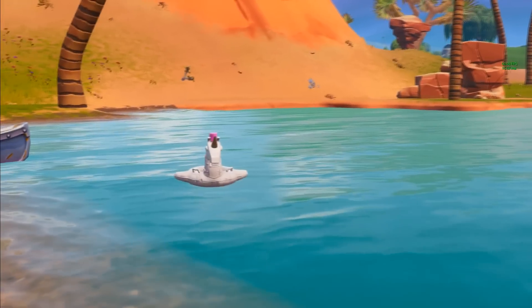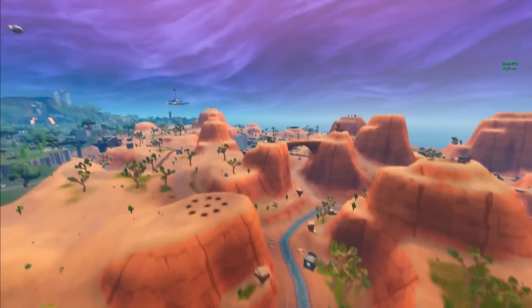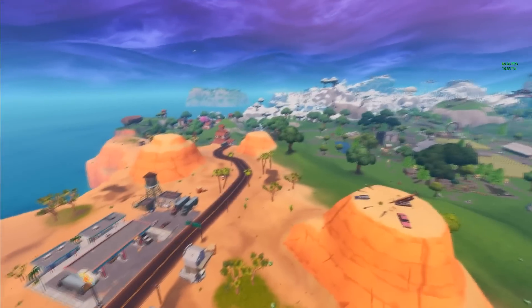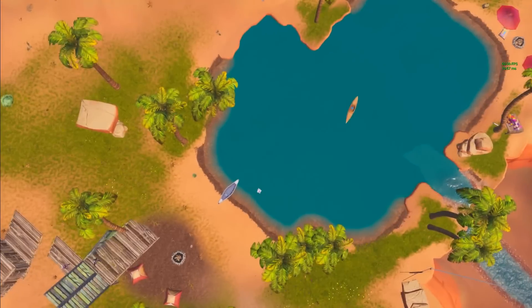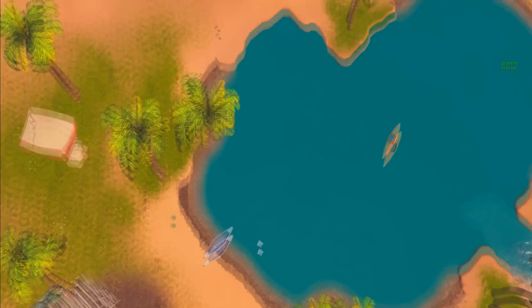There's one here at this little lake area. There's Paradise over there, Westworld, Fatal Fields. Just come right down there and you'll find your first unicorn floatie. I'll head over to the next one now which is in Fatal Fields.